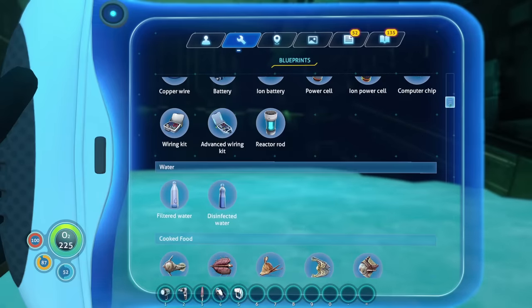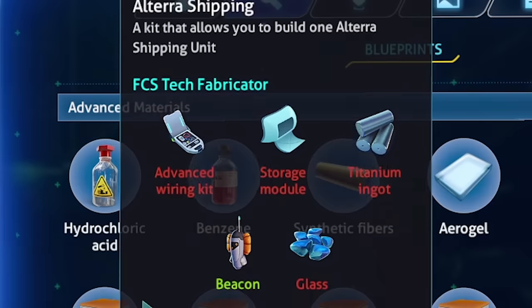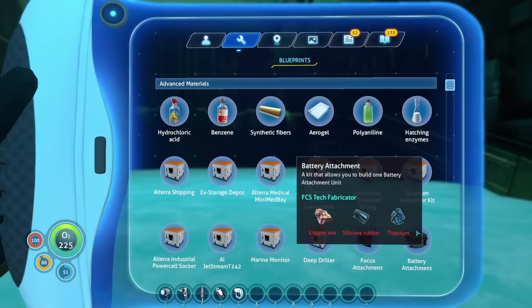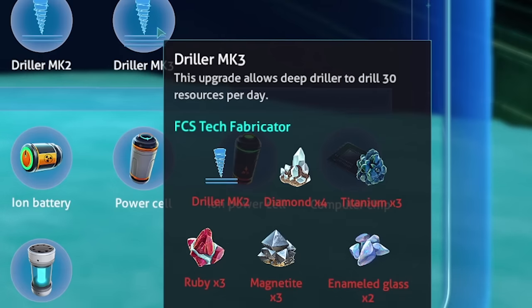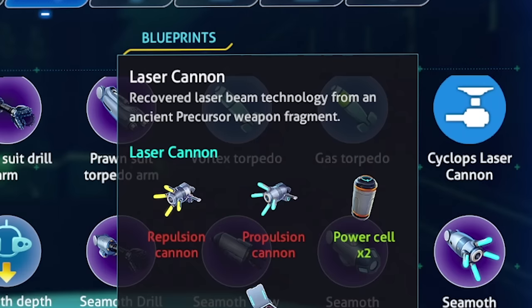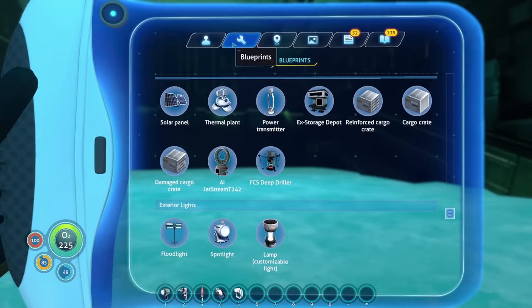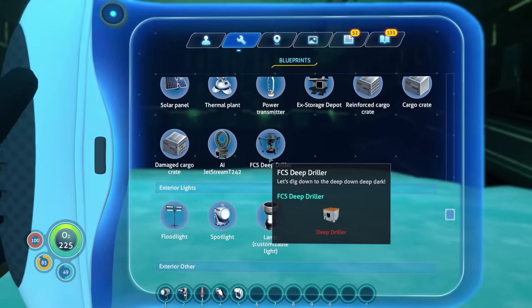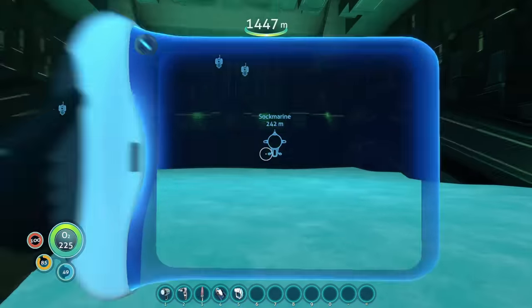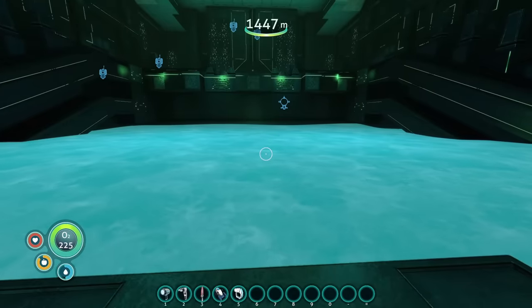If we go here on the blueprints you can already see there's a lot of things that are not in the game, like Altair shipping, focus attachment, battery attachment, driller mk3, solar attachment, reactor rod, even laser cannon — and there's a lot more that's not even here in the blueprints. What is perfect about most of these is that they're actually late game stuff, which is perfect because we're basically in the late game now.